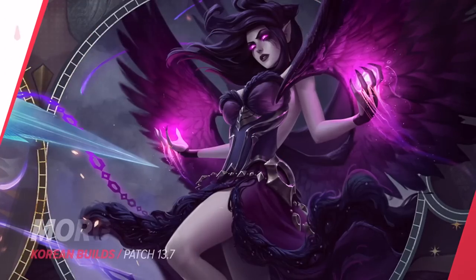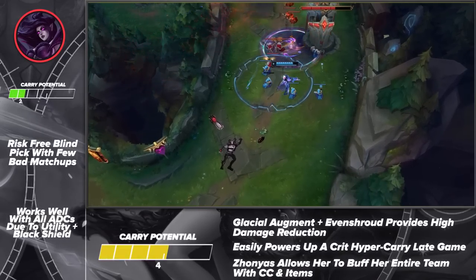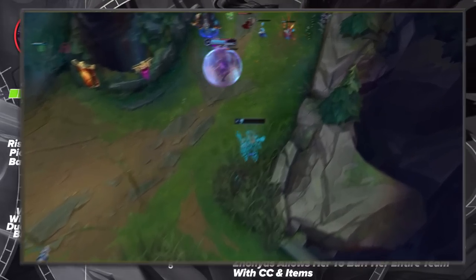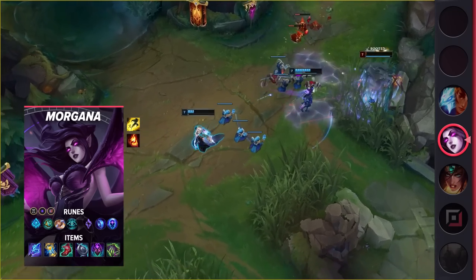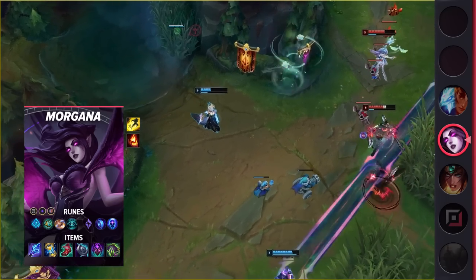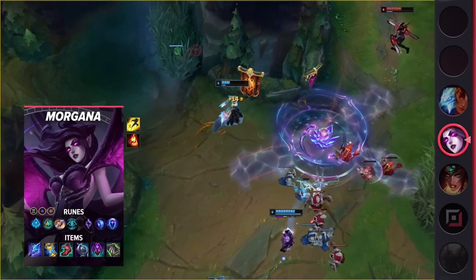Moving on to our only support pick, we've got Morgana. While Morgana has often been outshined by champions like Lux, she can still be incredibly useful. Her Black Shield is invaluable on carry champions as it offers an easy answer to picks like Vi, Skarner, K'Sante, etc. On top of this, she's able to provide a lot of crowd control and disengage thanks to her ultimate and Q. Overall, if you're looking for a well-rounded support that's looking to make a comeback with a new build, check out Morgana.